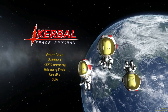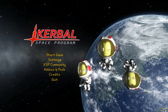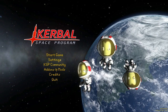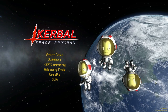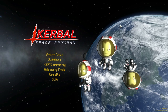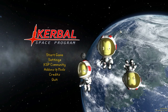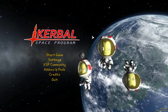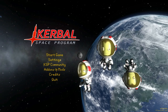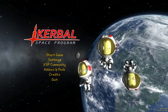In today's Kerbal Space Program, we're going to be continuing our exploration of Lagrange points using the Principia mod. This is a mod that allows you to create multi-body gravity in Kerbal Space Program. Usually you have a single body that creates a sphere of influence that makes your ship's orbit, but with this mod you get gravitational forces acting from all of the bodies in the game, creating some really complex, interesting simulations.